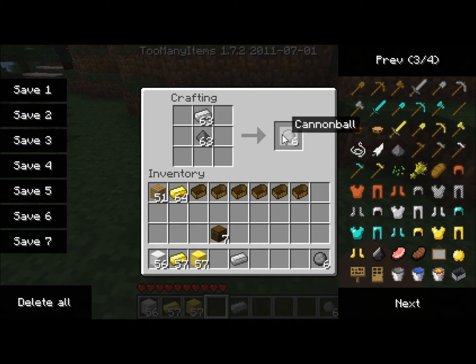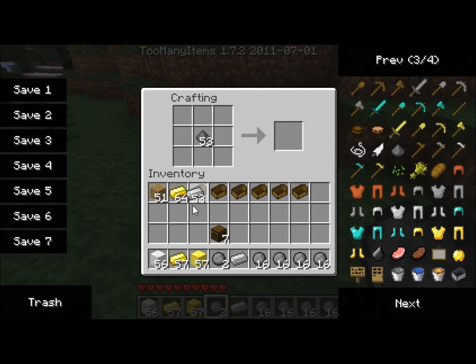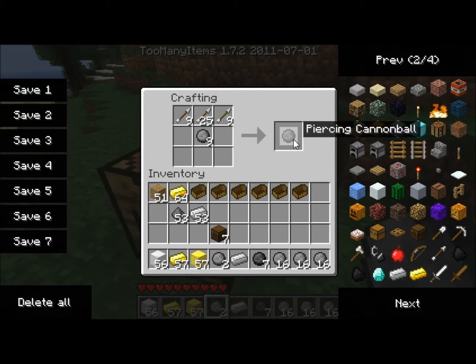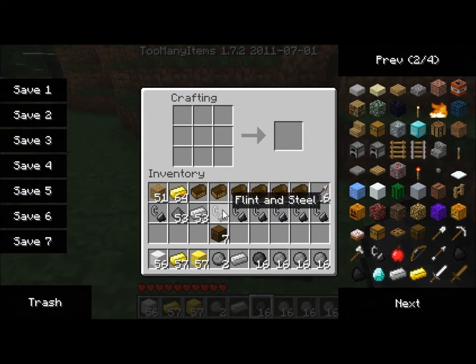The cannonballs can stack 16 in a row and these are just the normal ones, but there are three types. There's piercing, which I'm making now — it allegedly fires through 10 blocks instead of just two, which a normal cannonball does. And then there's napalm, which sets stuff on fire when it hits it.